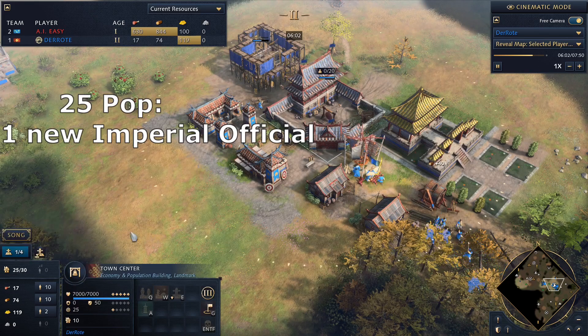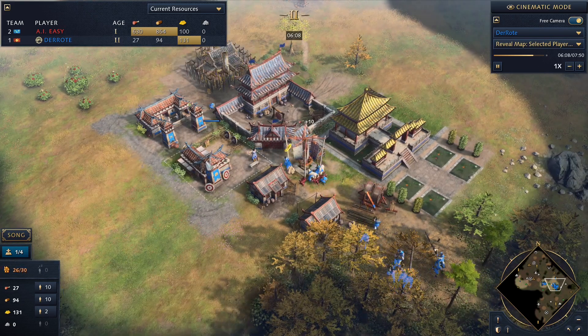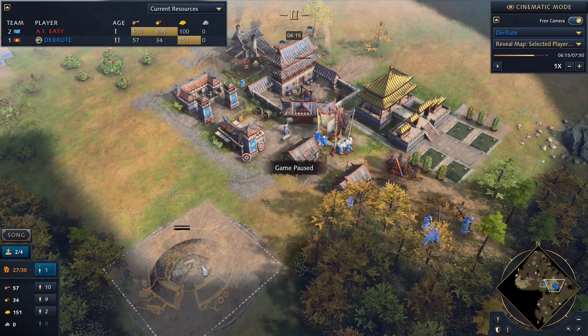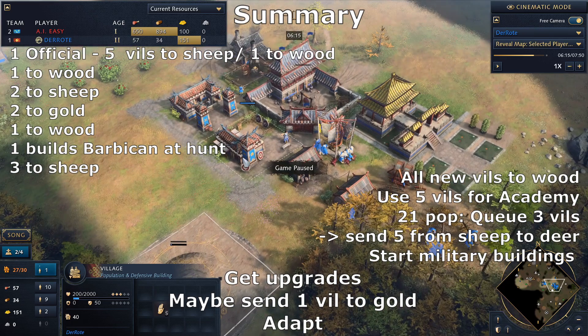Once you have 25 population, you can get your second imperial official. I'm supervising the archery range here, which is kind of a mistake, so don't copy that. Now we're getting our village so we can make full use of Song Dynasty — the village gives us Zhuge Nu and faster villager production.